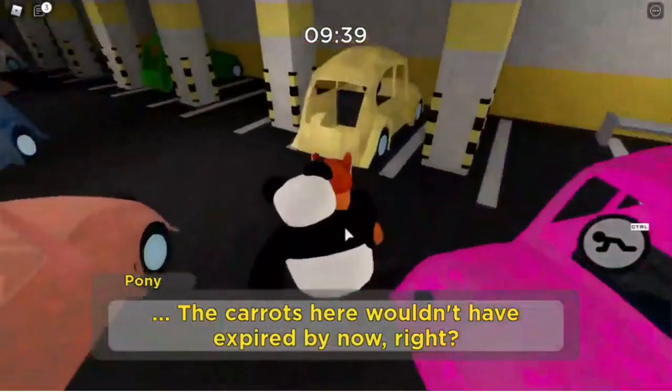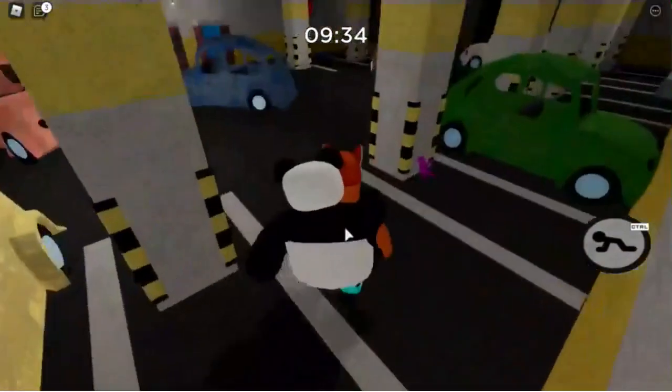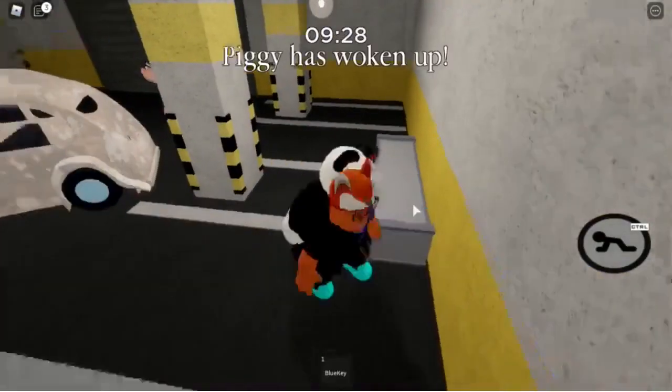Make sure that the person who is Piggy is nice and doesn't hurt you. First, you want to unlock every door over here, so I will show you guys that. You want to get the green key, which is over here.